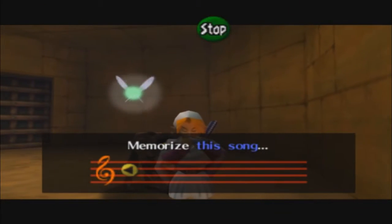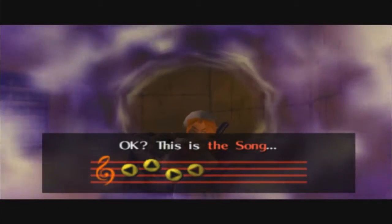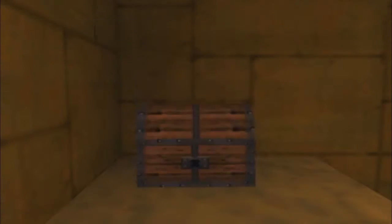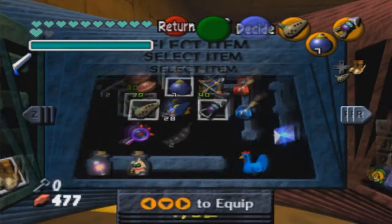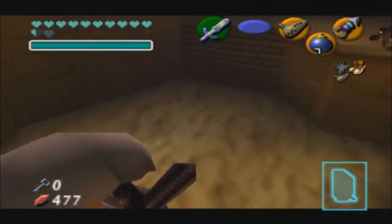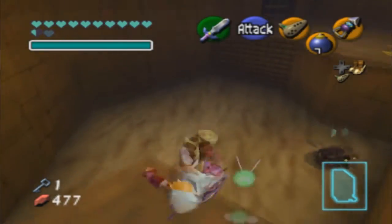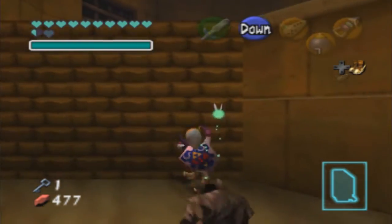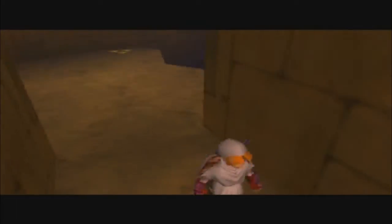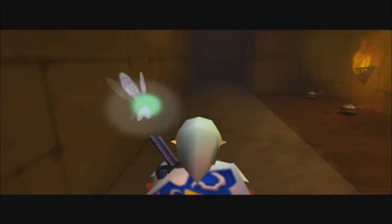There are three spots we need to get here — one in the main room and one near the ending, I think. I've already got the Longshot equipped. We got another key, which actually isn't super helpful because I did the skip. We could go fight the other Iron Knuckle if we really wanted to, but I don't know why we would — it would just be a complete waste.